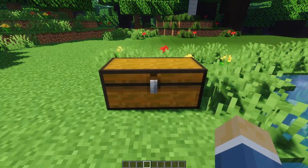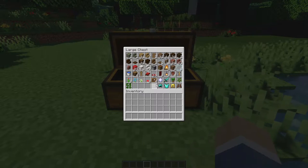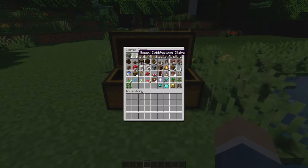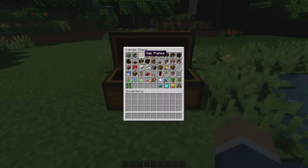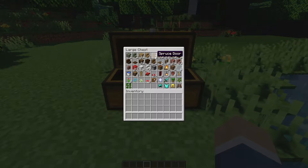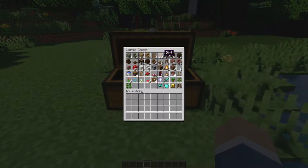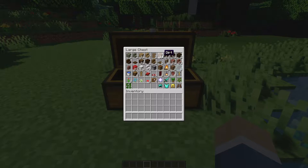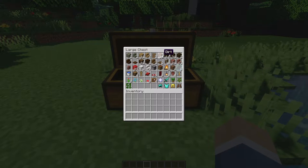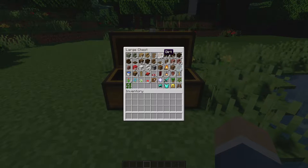Let's look at the materials we'll need for this build. We're going to need two mossy cobblestone blocks, two mossy cobblestone stairs, 31 oak planks, four oak stairs, two spruce doors, and about half a stack of some kind of structure block. I'm using dirt — it can be any material you want. It's just to block off some areas that we'll need for the build.